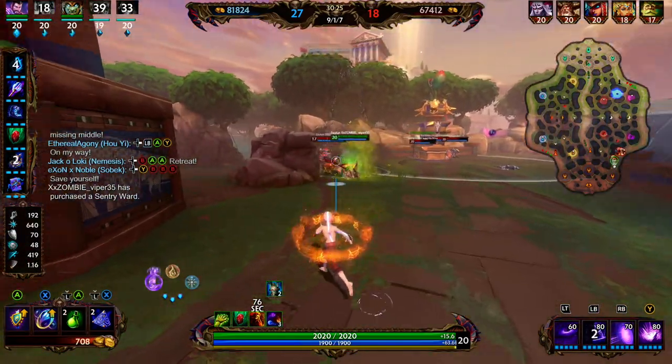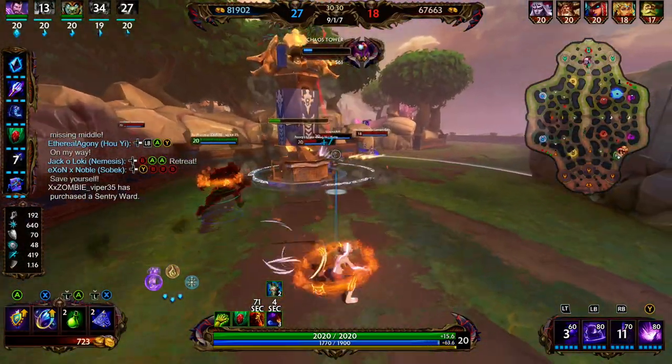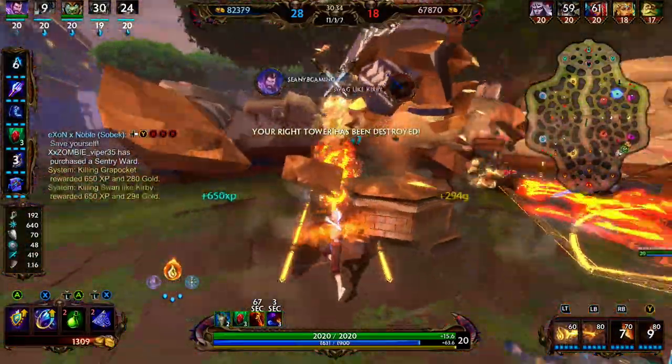Now that we have a front line, we're going to try to play off this Osiris. Once again, we're casting our abilities on the Sylvanas — that's exactly what they want. We're going to throw out our 2, switch to our 3, throw out our burn. We're able to get the pick onto one, get the pick onto two.